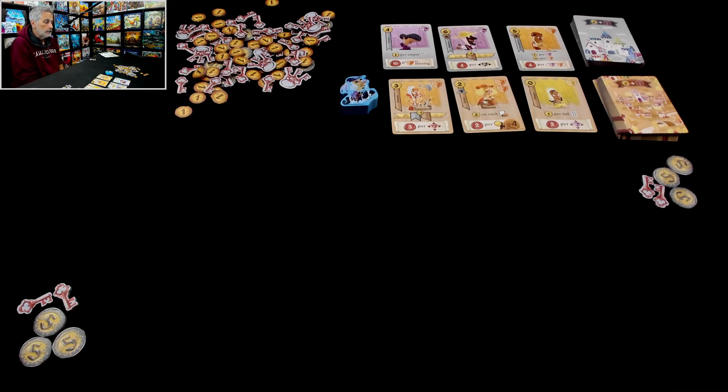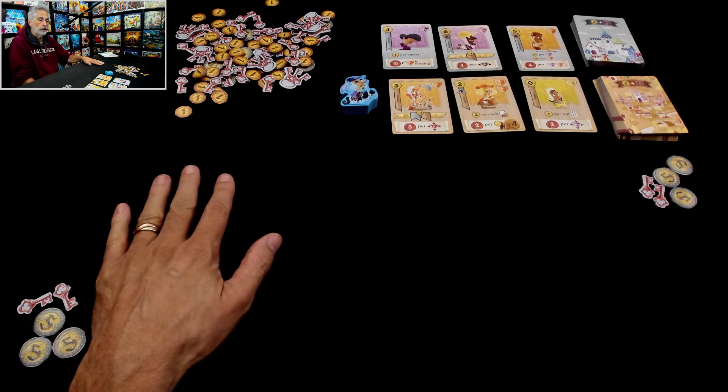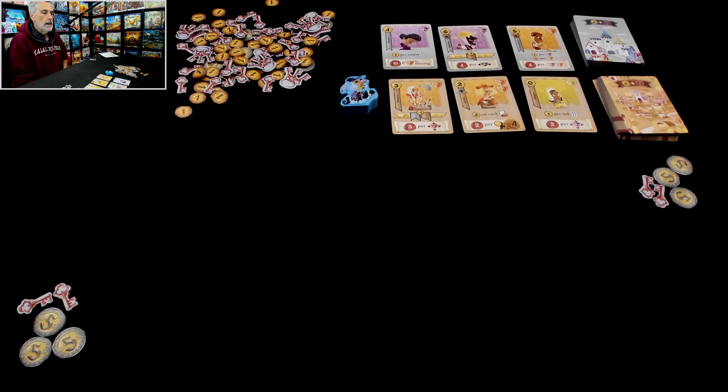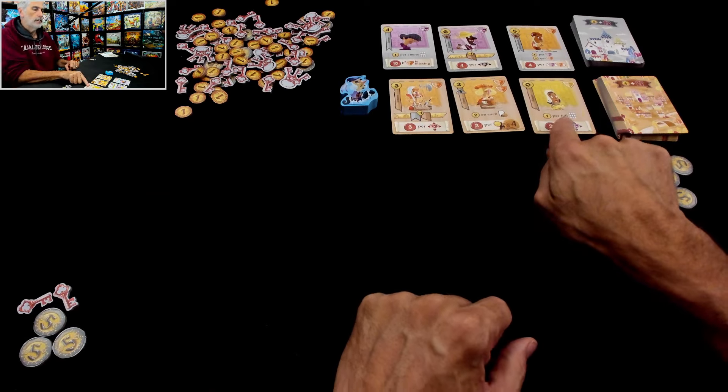We're going to do that nine times, and at the end of the game each player has a 3x3 completed courtyard full of folks and you score it up. So what do I want to grab right from the get-go of these three villagers?